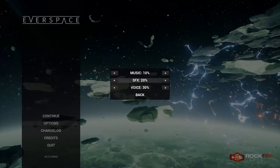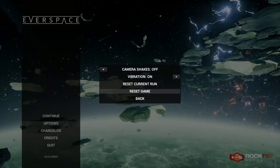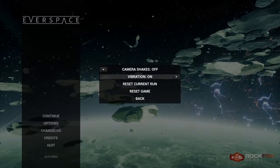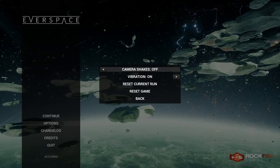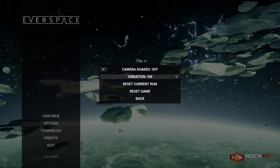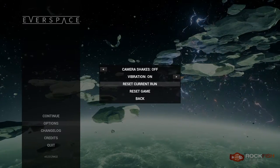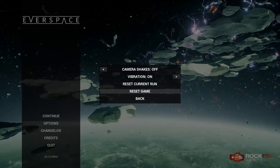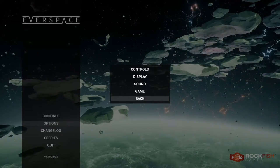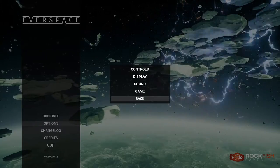The sound settings provide three separate sliders: one for music, one for sound effects, and one for voice over. In the game settings there is a slider for camera shake — defaulting to off, but you can set it to shake on important events or on everything. There is also a vibration option for controllers that support it, plus options to reset the current run or the whole game. Overall, the options menu is good for gameplay, but graphic options could use more choices and clearer information on performance impact.